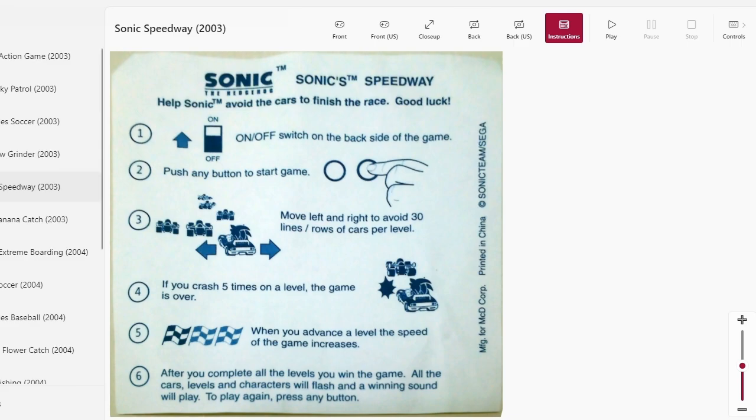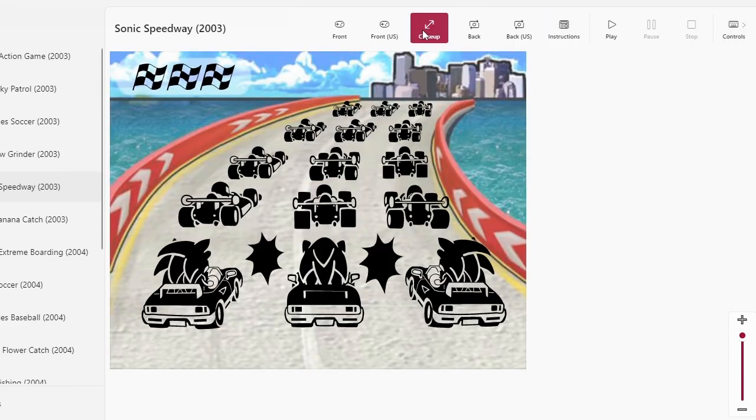So, A button: move left and right to avoid 30 lines of cars — there are so many cars in that race. And if you crash five times at some point, it's like, 'dude, give up.' And after you win, you win. Management for McDonald Corp, printed in China — does not surprise me. So I'm going to use left and right. This may come as a shocker. Let's play.